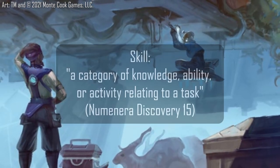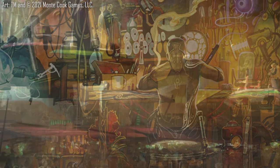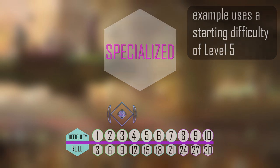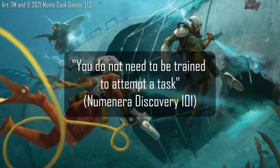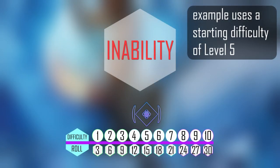Numenera Discovery broadly defines a skill as a category of knowledge, ability, or activity relating to a task such as climbing, geography, or persuasiveness. Any character can take up to two levels of training in one of these categories. One level of training knocks a related task down one step on the difficulty scale, while two levels of training — what the game refers to as specialized — brings the related task down by two steps. Skills do not gate the ability to attempt a task in a related field; anyone can attempt any task, but skills simply influence how much easier or harder that task is based on its categorization. In addition to being trained or specialized, there is also a negative version: what the game refers to as an inability.